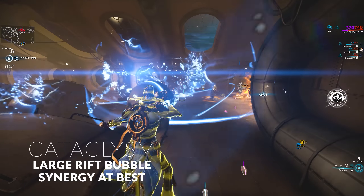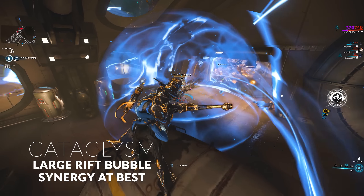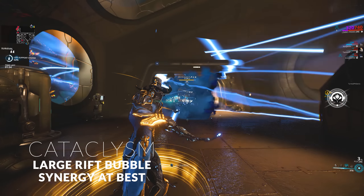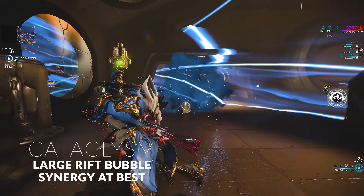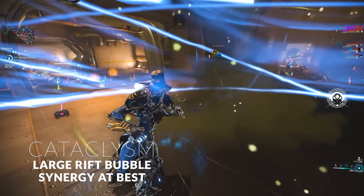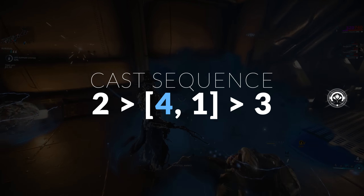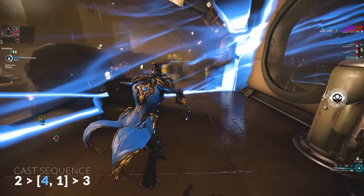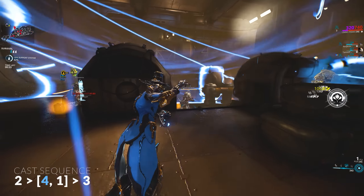Cataclysm is Limbo's ultimate — a way to create a big banish bubble. Imagine Banish, but instead of a single or double target, you do it on a massive scale. This is actually stronger than Frost's Snow Globe because it literally blocks everything outside. Your entire team can stay inside and be safe. To use this ability effectively, cast Stasis (your two), then Cataclysm (your four), then Rift Surge (your three) — in other words, the sequence is two, four, three. If an enemy dies inside that Rift bubble, they will spread the Rift effect to enemies outside in all directions, and because Stasis is already active, all those enemies will hit a standstill as well.